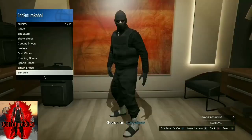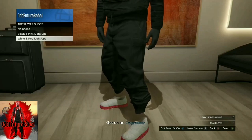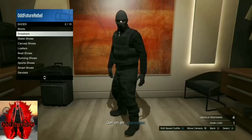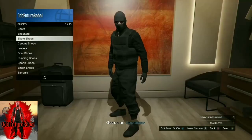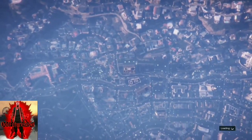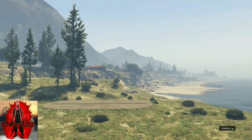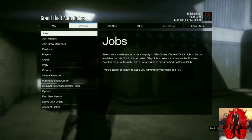After you've saved the outfit, open up your pause menu and do find new session, and you will be spawning with the black joggers. If the work dispute job is locked for you, go to your bunker and do some bunker work like research — it will unlock for you. After you load into the session with your black joggers, you can customize the outfit however you want.